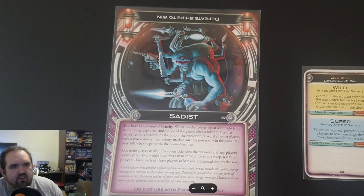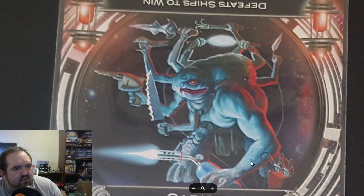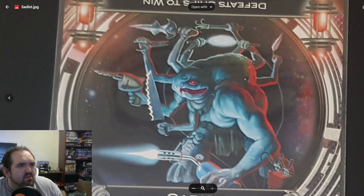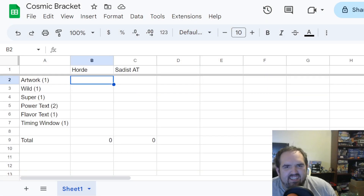We start off by taking a look at Sadist's artwork — pretty cool. We've got this guy with lots of torches, a hacksaw, drill, and some kind of car battery. It looks pretty cool, but Horde has evil scrubber duckies — that's what I'm calling these rubber ducky scrubs. I've got to give the artwork point to Horde.